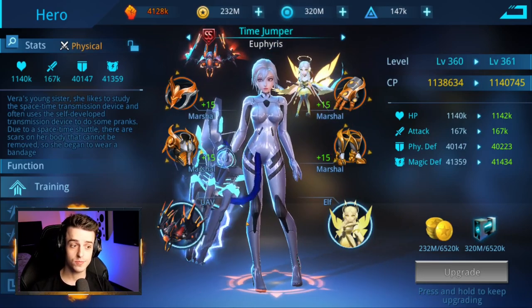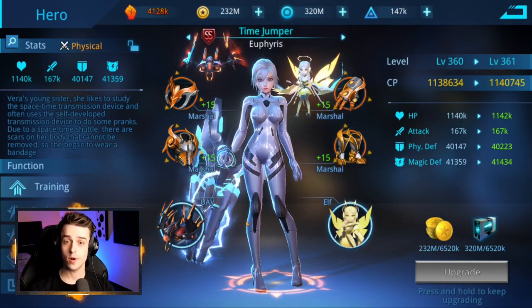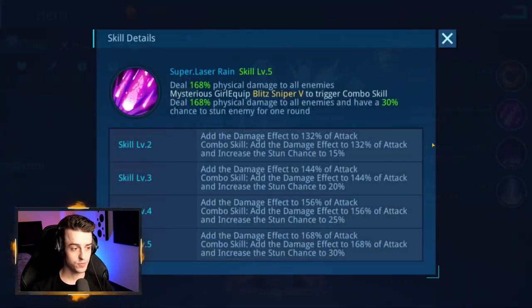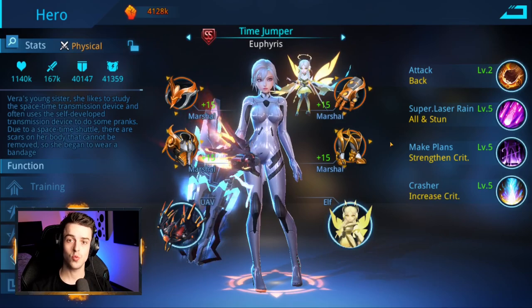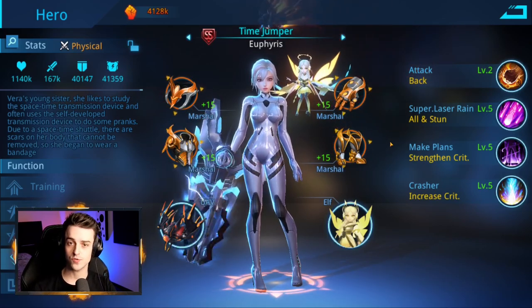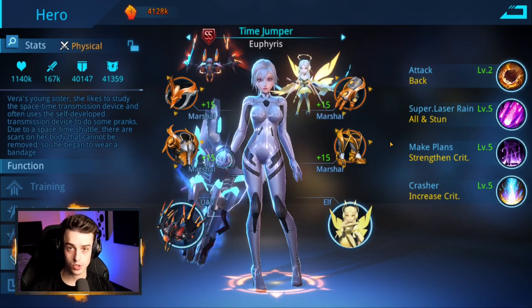Heroes will also act differently depending on the weapon you give Mysterious Girl. For example, a hero like Time Jumper synergizes brilliantly when Maya is equipped with the rifle weapon. This allows Time Jumper to get an extended ability — if Mysterious Girl is equipped with the Blitz Sniper, she will trigger the combo skill dealing the same physical damage but with a 30% chance to stun the enemy for one round. Combining Mysterious Girl with certain heroes unlocks additional attacks with unique animations and extra abilities, making your team much stronger.